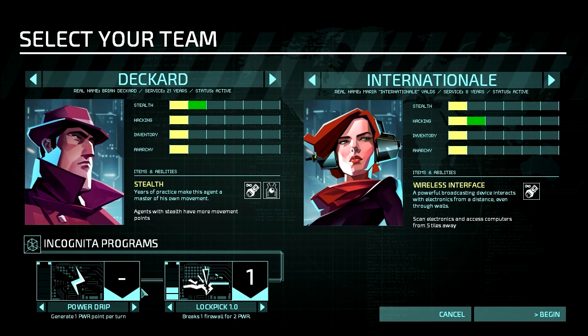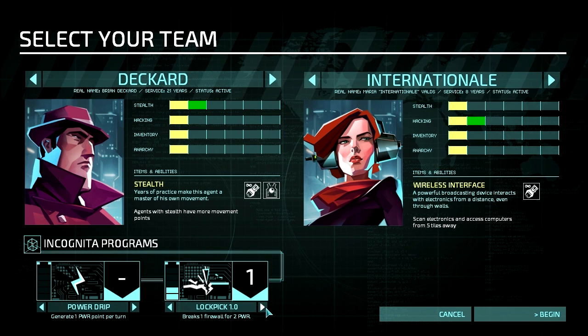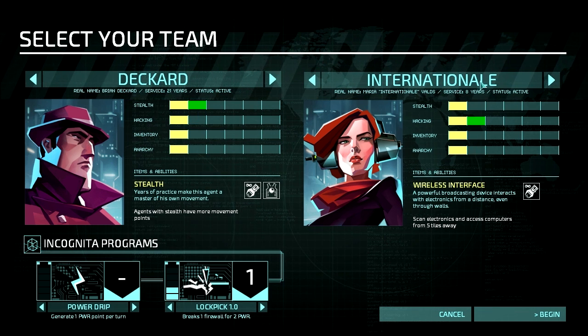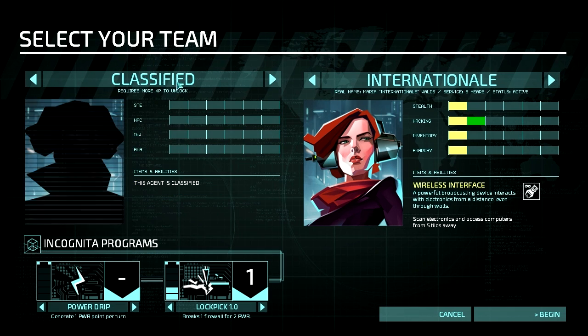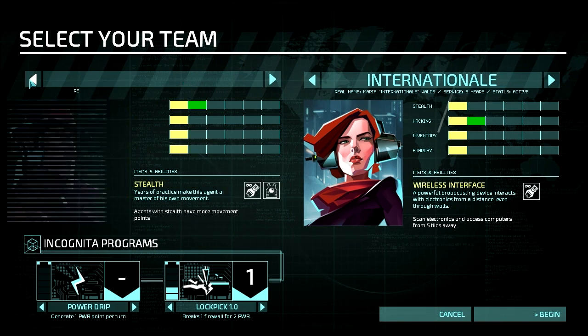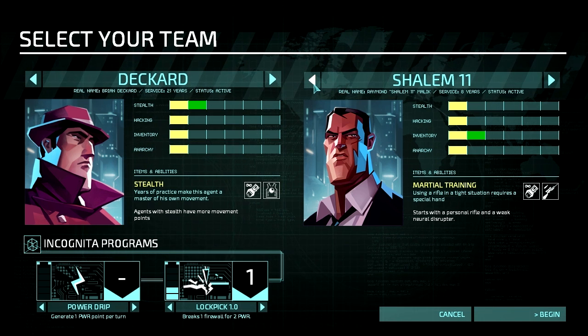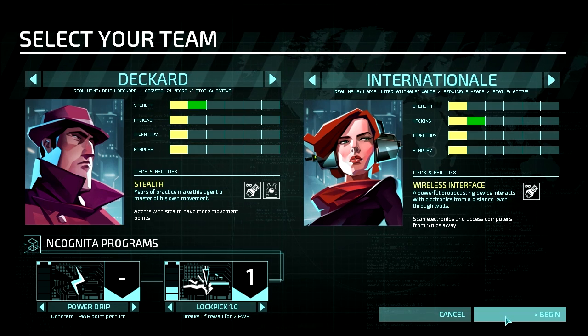I've been playing a few rounds so I have a few things unlocked, as you can see by the green bars. Right now I think I only have three of the characters unlocked. There are only four characters in the early access version right now. So let's just go with these two folks, because I'm used to them.